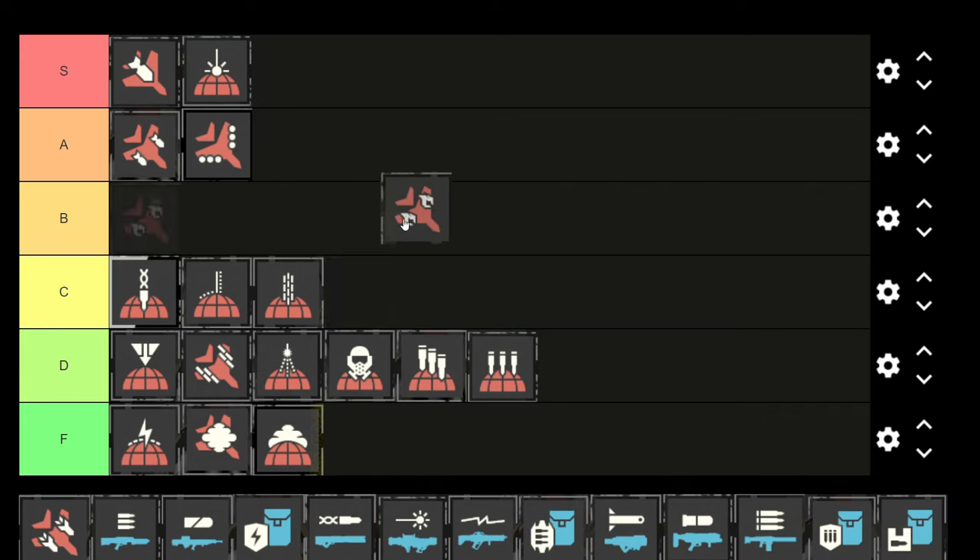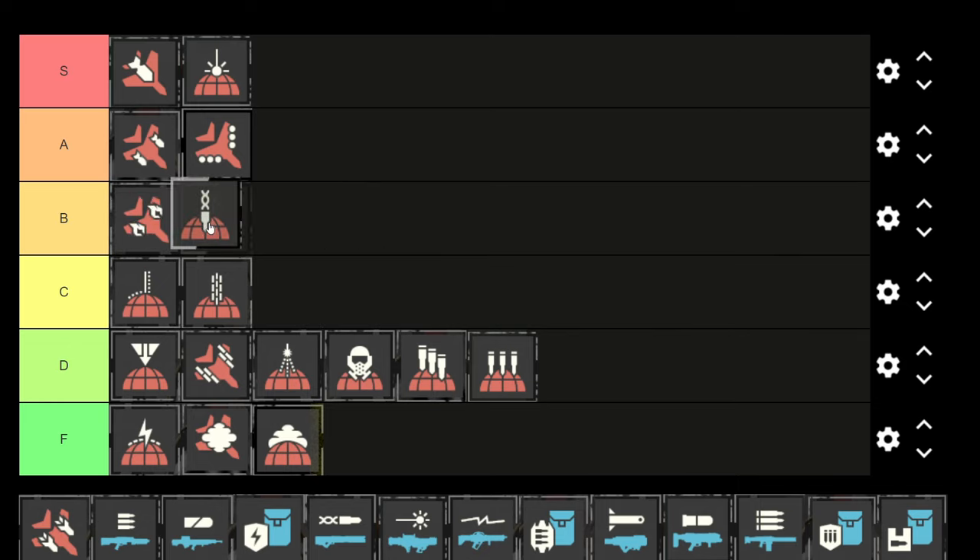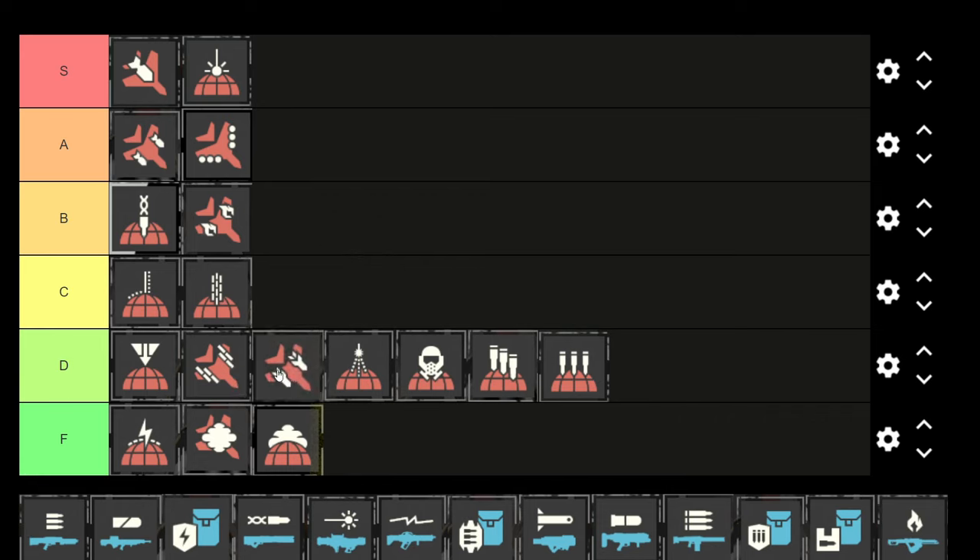Next is the eagle napalm — it's decent, all the eagles are pretty good, and this one does a fair amount of damage, but it's not as good as the cluster strike or eagle airstrike because it doesn't close nests. I'd put it into B tier. Then we have the 110 rocket pods — I haven't had any luck with them. They're supposed to target the biggest enemy, so maybe they're strong, but I haven't had good results and it's felt pretty bad.